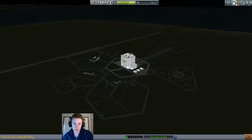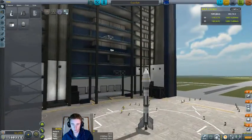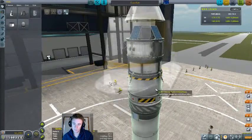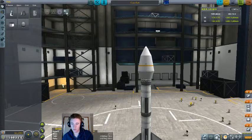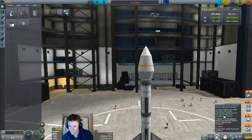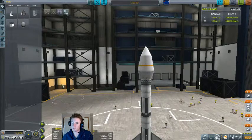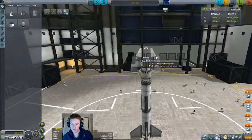Now we have a few other contracts here. Let's do a satellite positioning mission. I've already built a rocket to do this — and as you can see below the fairing, it's fairly small. Not very much needed for this sort of thing, really. Even though the contract says it has to be a new probe built for the entity after the contract has been accepted, it doesn't mean you have to build a completely new rocket every time — it just means you can't reposition one of your existing ones. Seeing as this is the first one, we can just launch straight away.